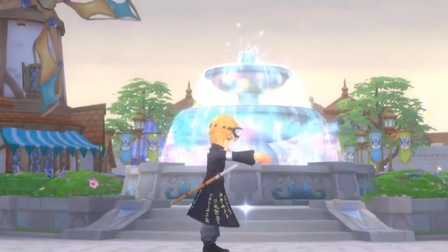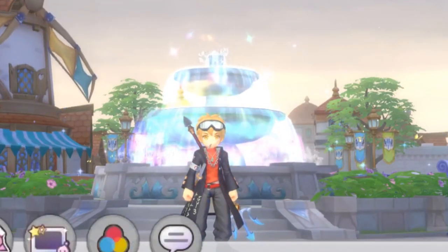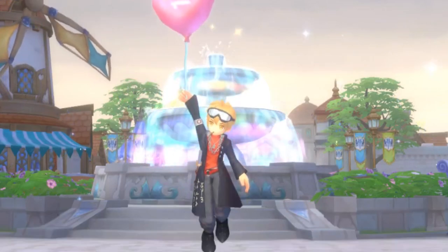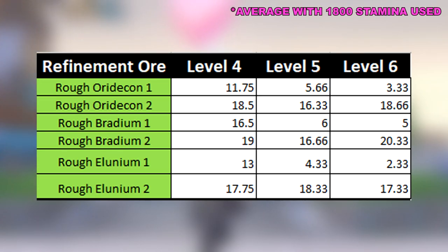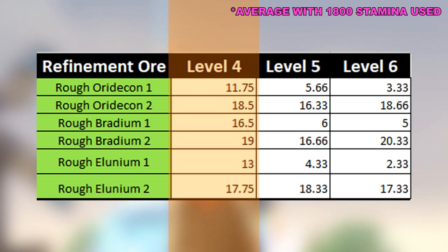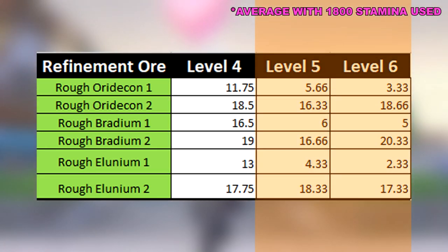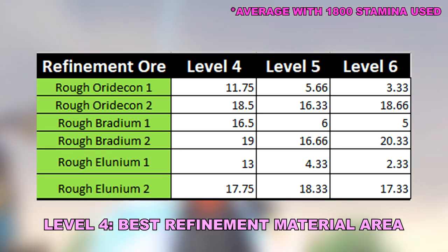Now that we have all three data sets, we can start comparing these levels together — still per category for simplicity. Starting with the refinement ores, one glance at the table shows you that you get the most value at level 4, having a great amount of level 1 ores that you can synthesize if you need level 2 ores, or dismantling level 2 ores for level 1s. Either way, it depends on what you need. The level 5 and level 6 values don't differ too much from each other and don't have that much value for refining materials. Overall, the level 4 mining area comes out on top for this category.